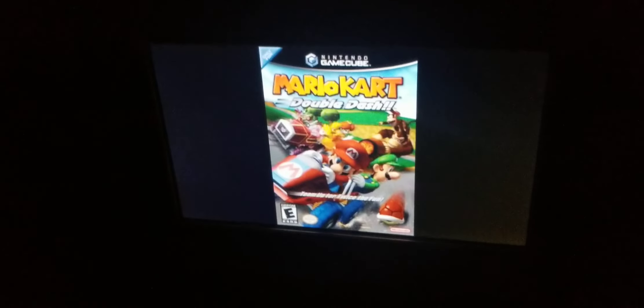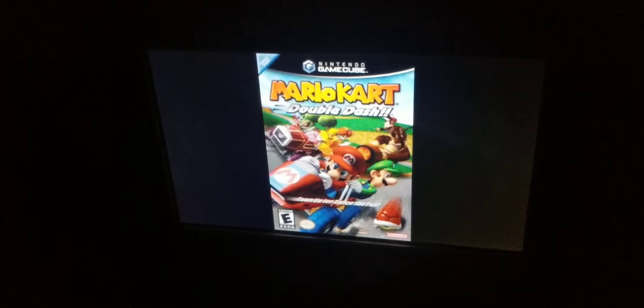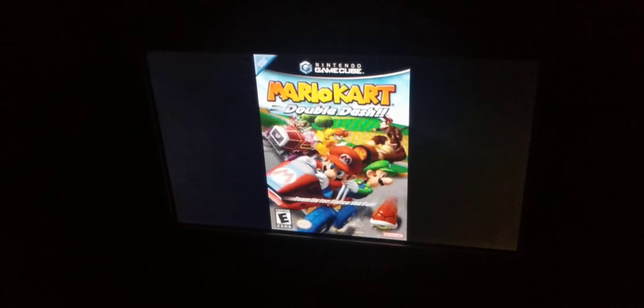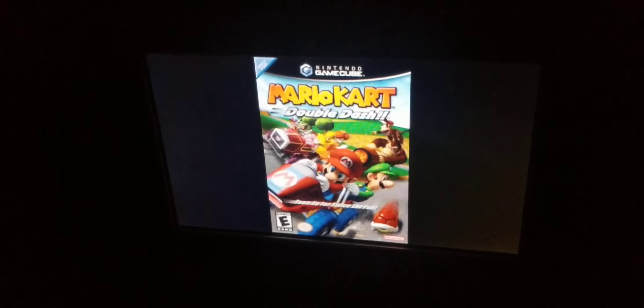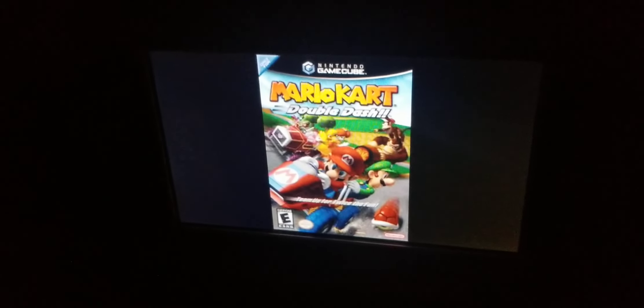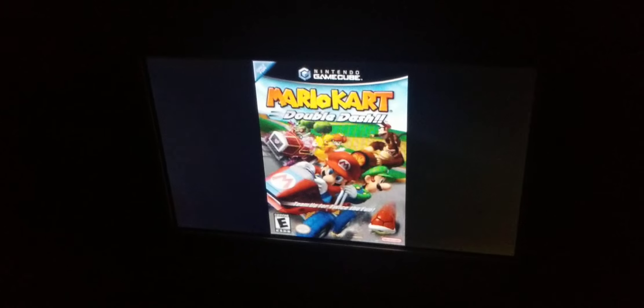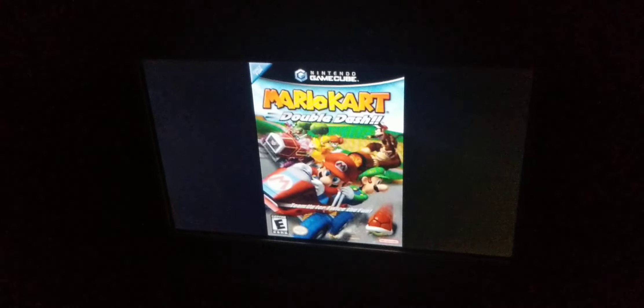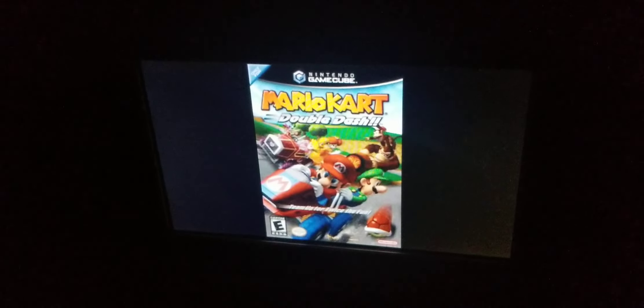The AI in this game is insane. When you're racing on 150cc or mirror mode, good luck, because you will get destroyed by the items over and over again. Remember, each character has their own special items — for example, Yoshi and Birdo have the egg, and Wario and Waluigi have the Bob-omb.